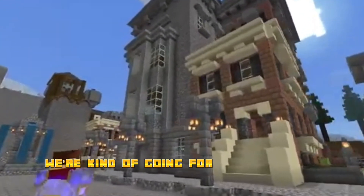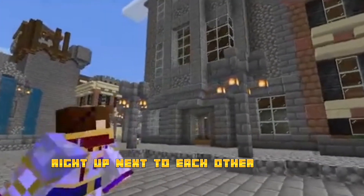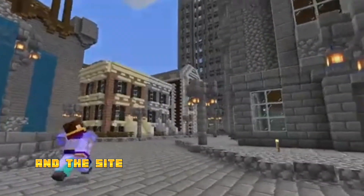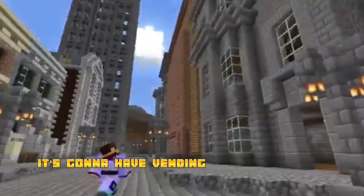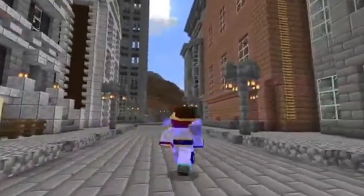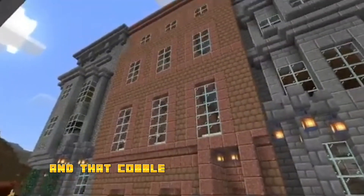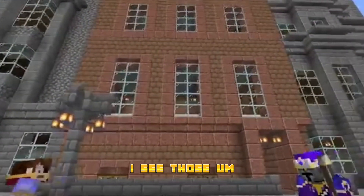We're going for a more urban look with these houses right up next to each other on the street. It looks really good. That andesite cobblestone building right there is going to be a store — it's going to have vending machines. This mud brick building and that cobble building down there are both apartments.